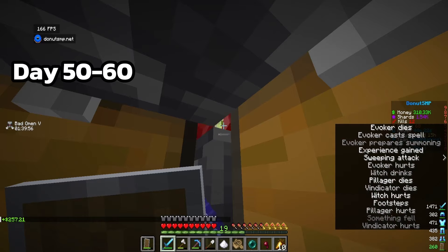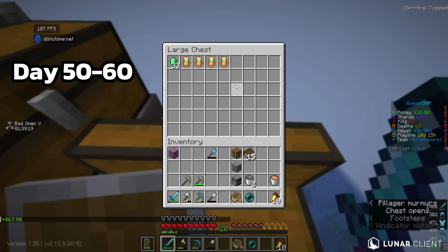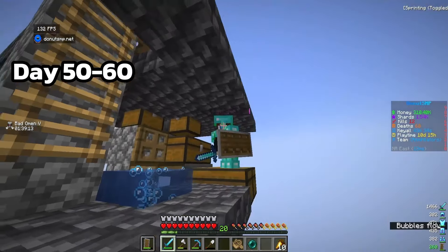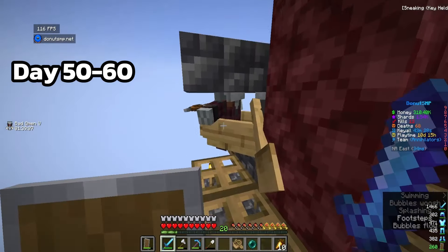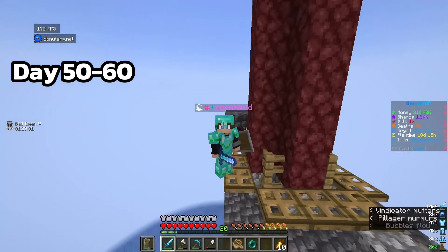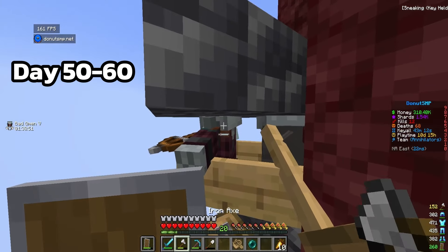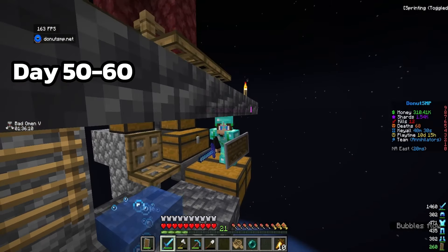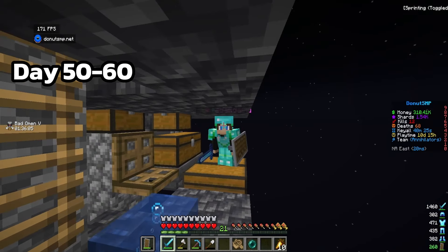The villagers are spawning and we're getting so much XP. From one raid we got 33 emeralds and four totems - not bad at all. The reason I chose this farm is because it has a pillager bank that stores pillagers, so I never need to go to a pillager outpost again. Let's do a one-hour AFK test to see how much money we can get.